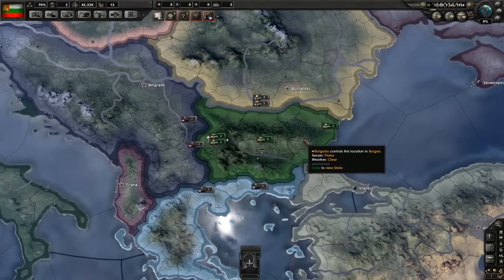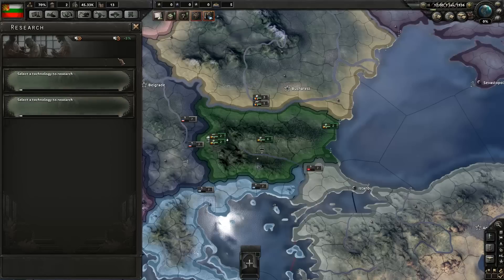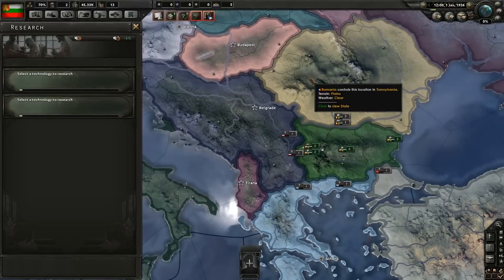First thing you want to do in any Darkest Hour or Hearts of Iron game is research. As Bulgaria, you only have two slots — that is absolutely terrible. All the major nations have at least three; I think France has three and the rest have four. Other minor nations vary between three and two, but two is the lowest you can have.